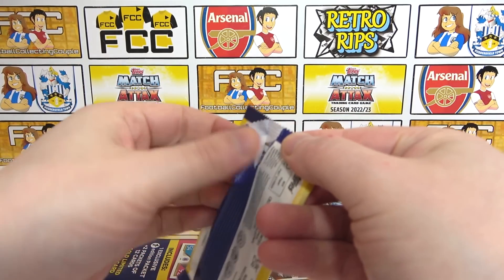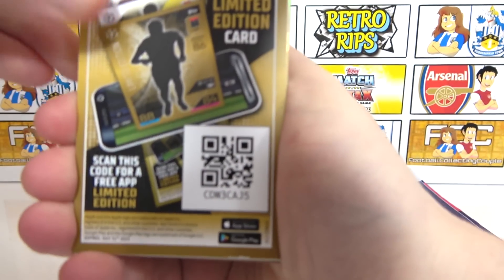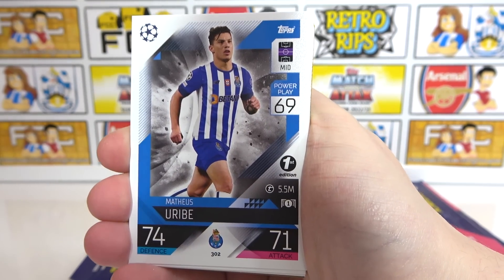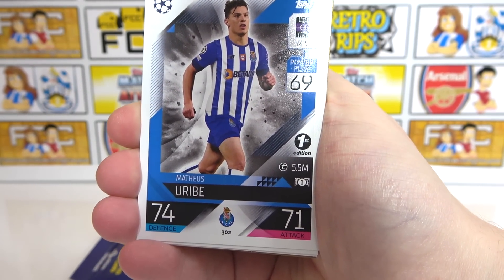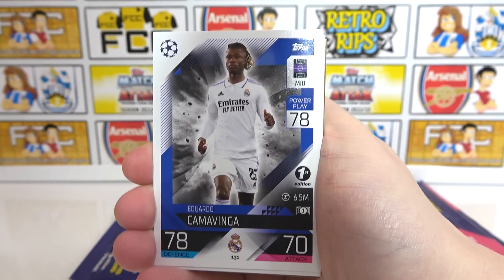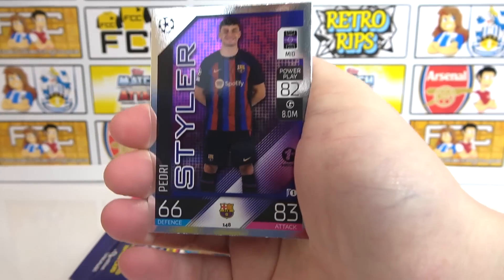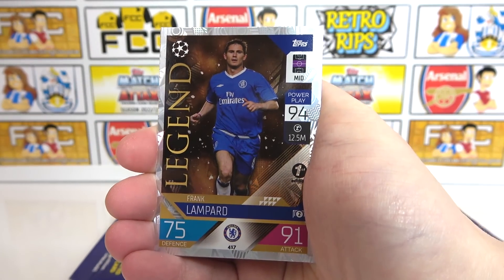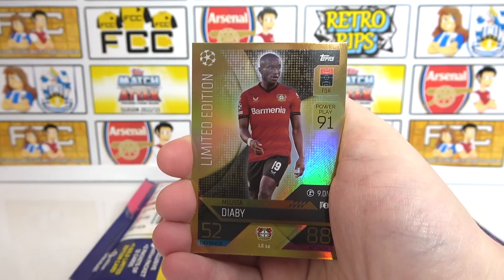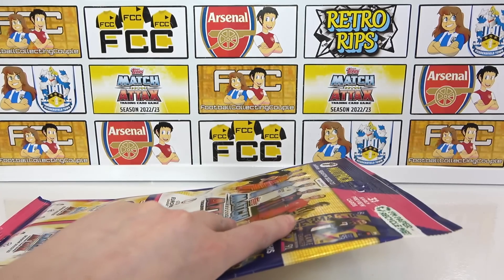Now the first edition pack — we get the first edition cards and potentially the game changer. Looking for Bernardo Silva in this one, fingers crossed. You get a limited edition on the app. First edition stamp cards: Arabi, Ruben Diaz, Camavinga, Rainer, Pedri styler — first edition, which is cool. Two Lampards: regular and first edition. It doesn't look like we've got the Bernardo Silva, but there is a limited edition — it's Diabe.